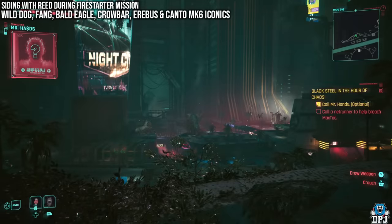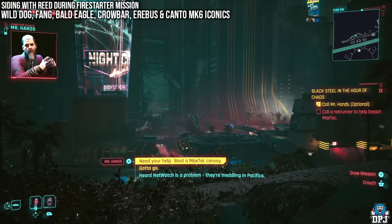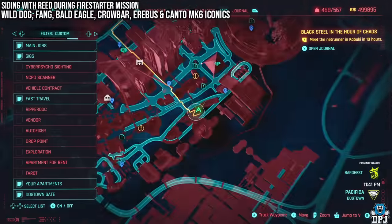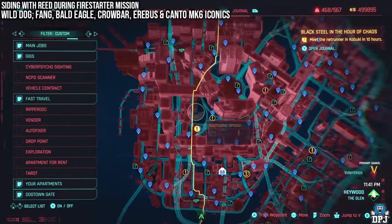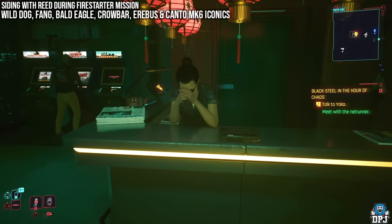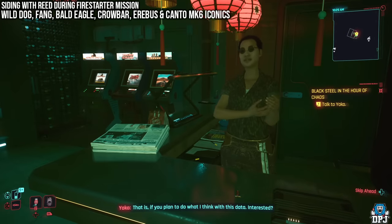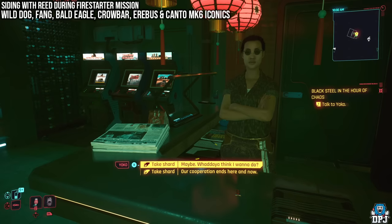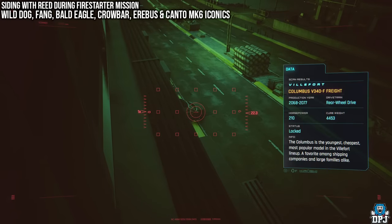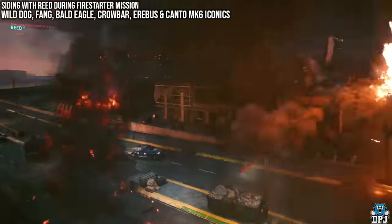Your next story mission is called Black Steel in the Hour of Chaos. There's an optional choice to call Mr. Hands and pay him 15k eddies to use his Netrunner — I'm not sure if this is a must, but it makes sense for the items acquired later. From this point you travel to Kabuki and meet the Netrunner Yoko. After the convoy ambush doesn't go to plan, the Black Steel mission is shortly over.